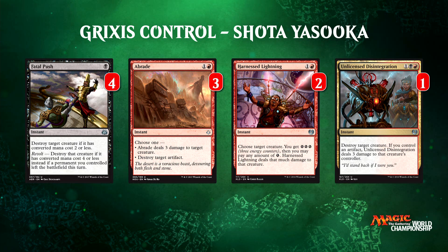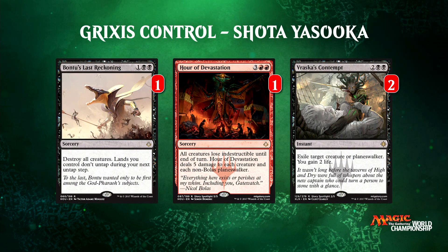Harnessed Lightning gets pretty close to unconditional once you cast some Glimmers. Unlicensed Disintegration is unconditional, and Abrade is flexible because it can also kill artifacts. We have more removal yet from Shota Yasooka — more overall removal. We have Hour of Devastation, Bontu's Last Reckoning, and Vraska's Contempt. Shota has one copy of each sweeper, giving his deck access to tools a lot of these decks don't have. Vraska's Contempt is one of the more flexible answers — it exiles, gets around the Scarab God's return ability, can also kill Planeswalkers, and the two life gain adds up, especially against Ramunap Red.